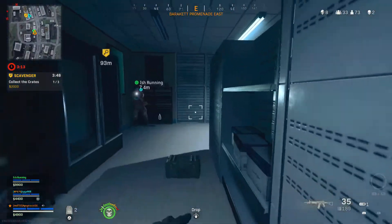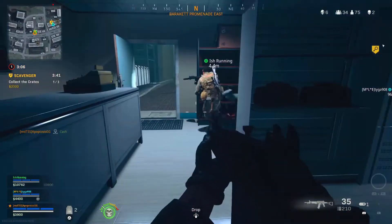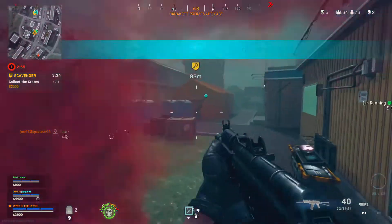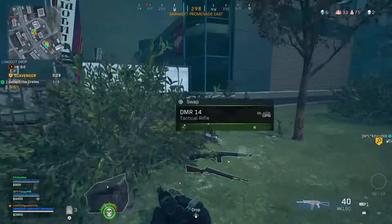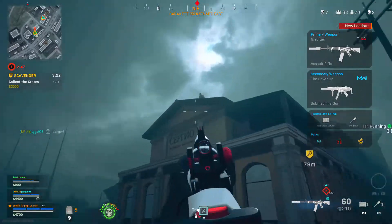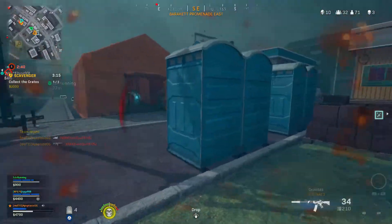Hey Ish. Why don't you buy us a loadout, Ish? Okay, that's what money. Have eyes on. Heavy loadout drop on the way. Enemy launched an advanced UAV — we're exposed. Find the big profile there. Alright, that's good. Got him somehow. Ghost right here, ghost right here. Ish, this ghost is on you.